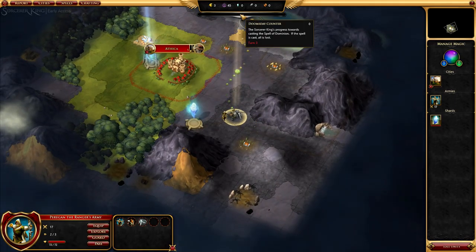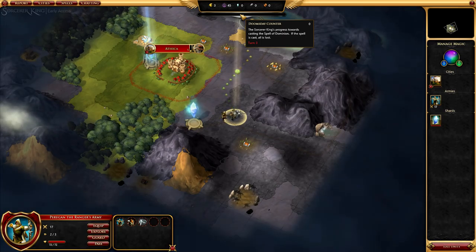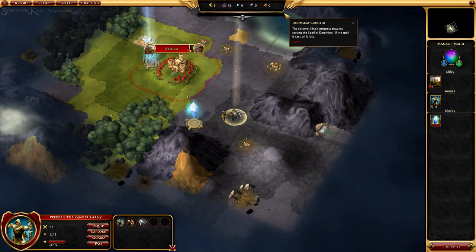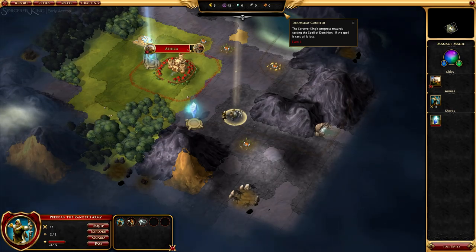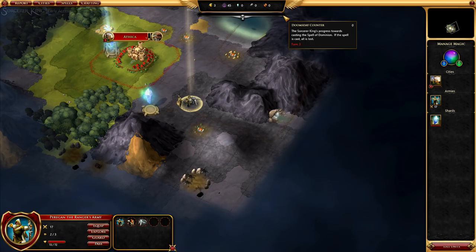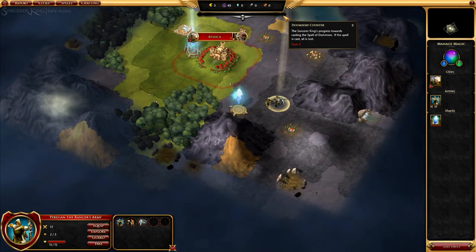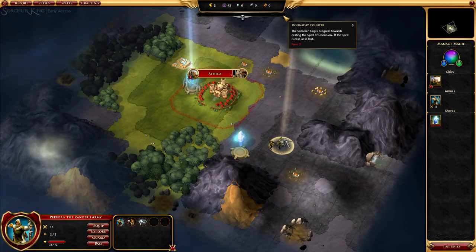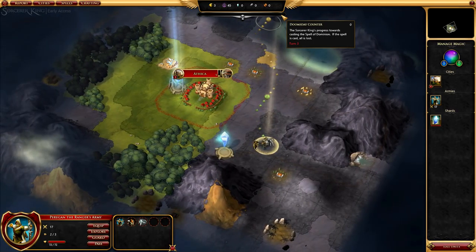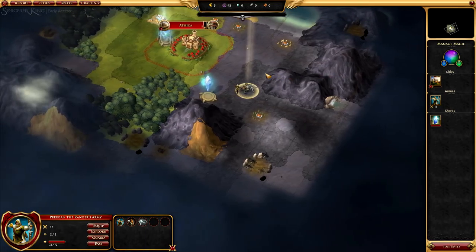The Doomsday Counter — as I mentioned, this is a 'everybody's screwed' type scenario. The Doomsday Counter is slowly counting down, and when it ends, game over, it doesn't matter if you're doing really well. It's the Sorcerer King's progress toward casting the Spell of Dominion — if he casts it, everybody loses, you included. I think you can stop it by completely defeating him, but I haven't quite got that far. I'm about five hours in. That's one thing you definitely want to keep in mind.